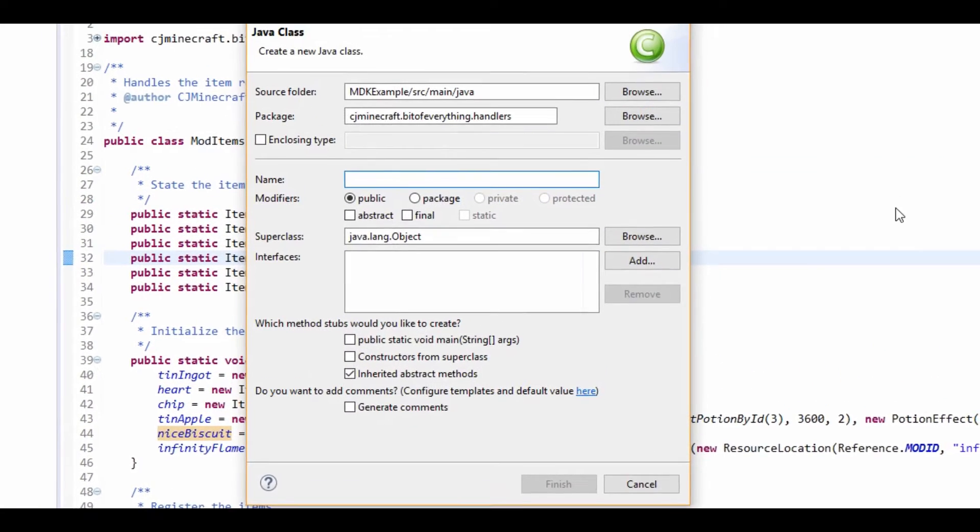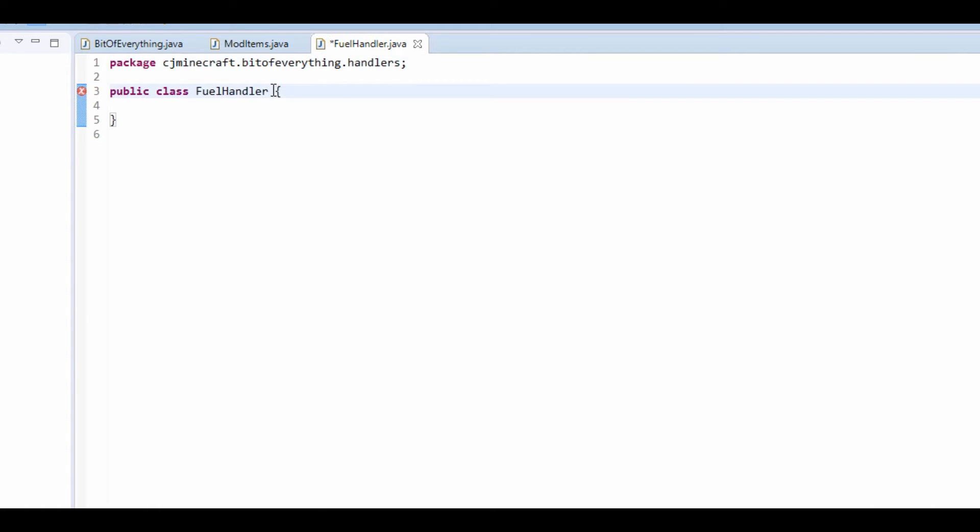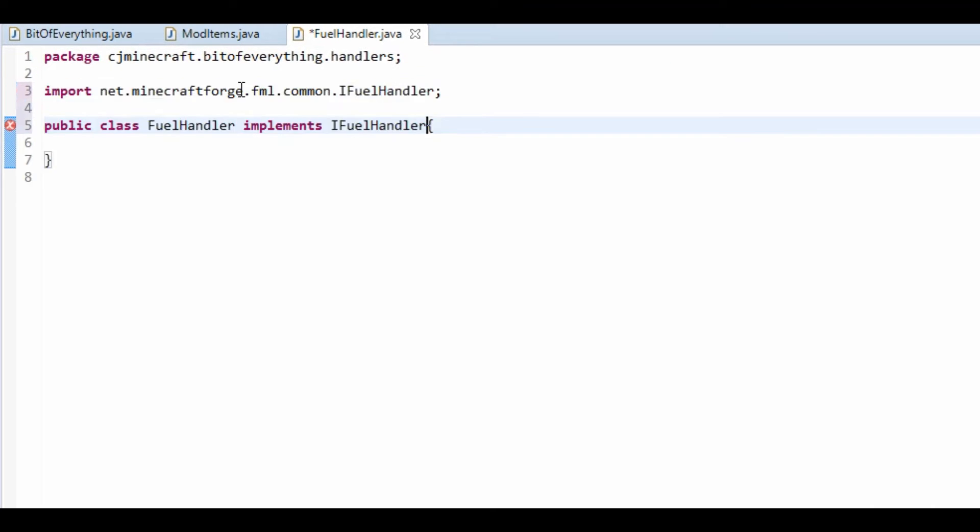What we're going to do is create a new class called the FuelHandler. This is going to be our mod's FuelHandler. We're going to make this class implement iFuelHandler.